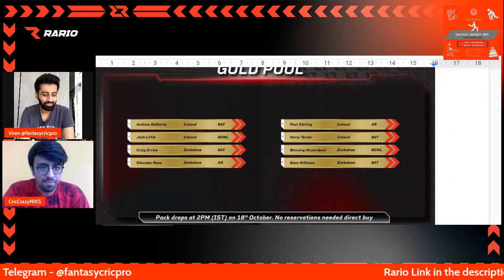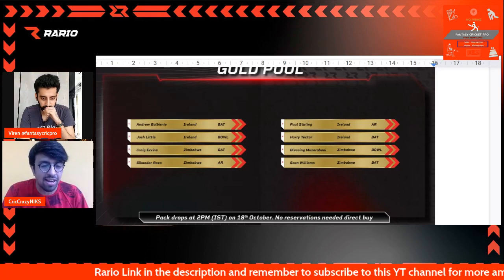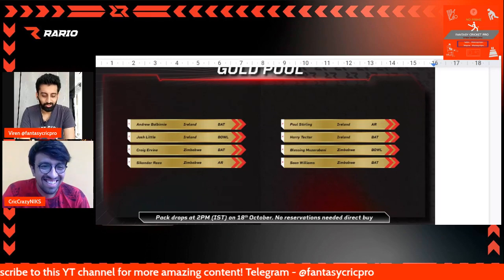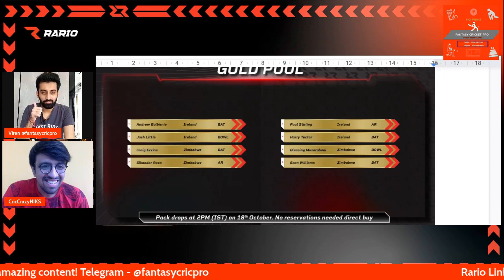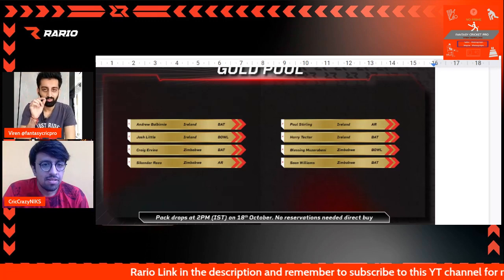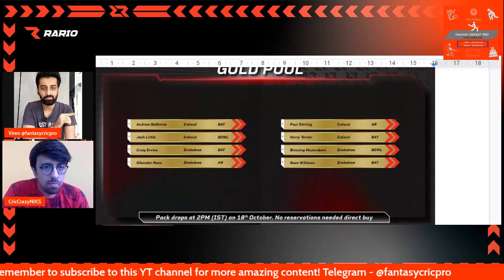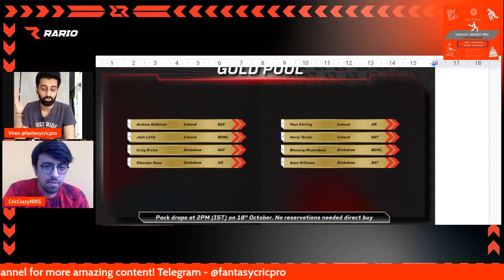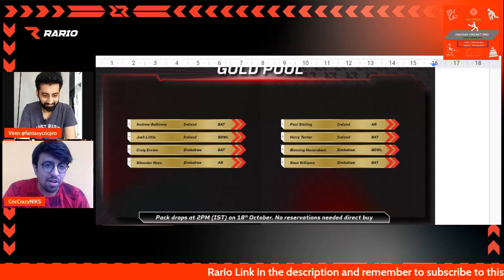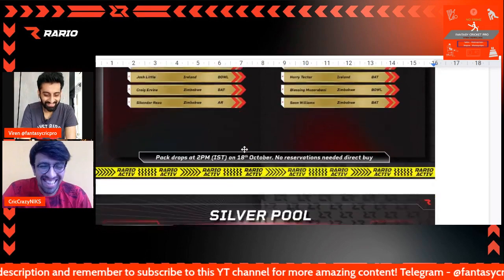First up, this is the gold pool of players. Two players are just screaming in my eyes: Josh Litton and Blessing Mizravani. I don't think I need to look at anybody else — I just want these two guys. Also keep in mind that Rario is going to cover West Indies versus Ireland and West Indies versus Zimbabwe. Most of you already have West Indies players covered, so when you get these Ireland and Zimbabwe players, you can use them in these two games. And whichever of these teams advance to the next stage, you can use those cards ahead too.